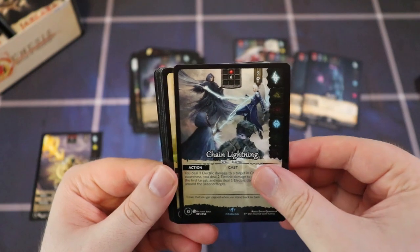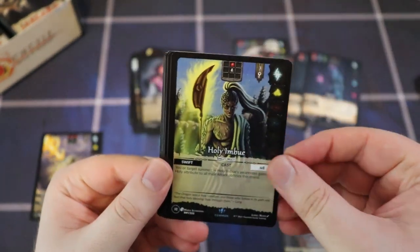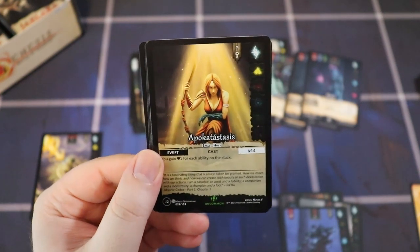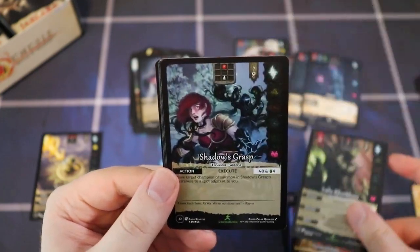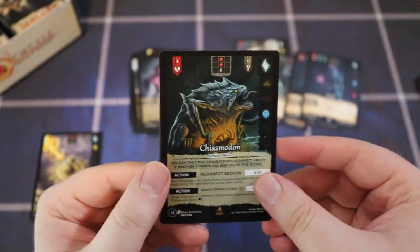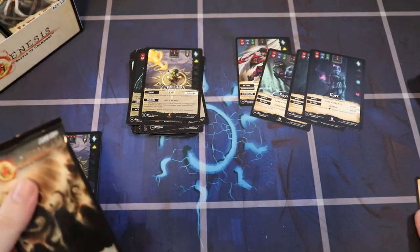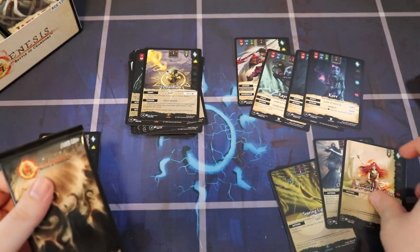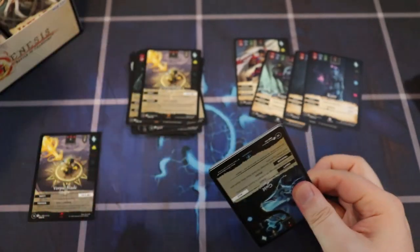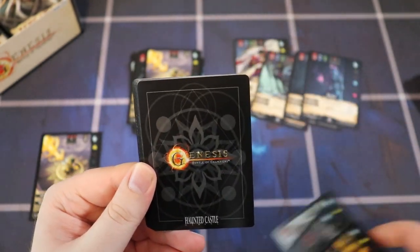Inferno Pits, a cute little cub, Mythical Protection at common — interesting, probably a rarity shift. Underworld Dealings — love the art on that. Breath of Jaylara, Core, Call to the Bones, and Puppet Control. Then we have Flight and Searing Light with possibly different art — I'm keeping these aside in their own pile. Balls of Vadis, Displace, and Tiger. Setting those aside — still keeping an eye out for alt art cards.